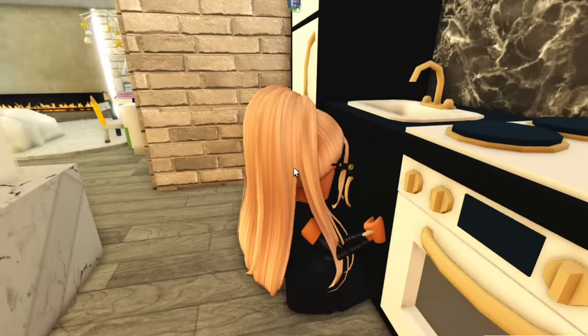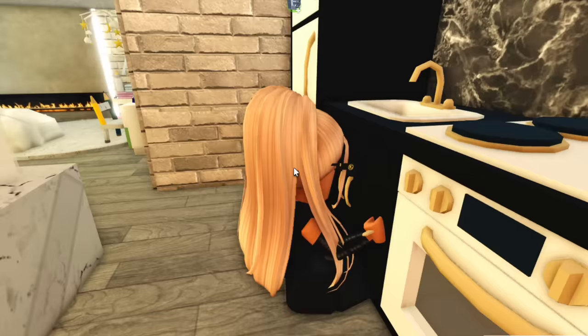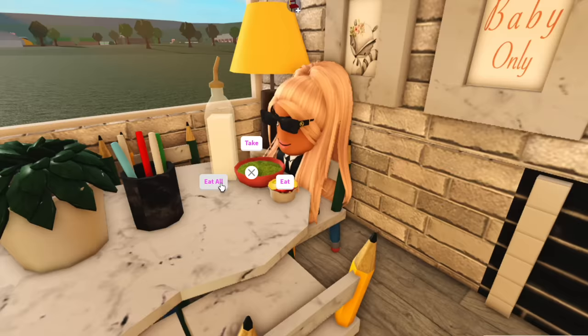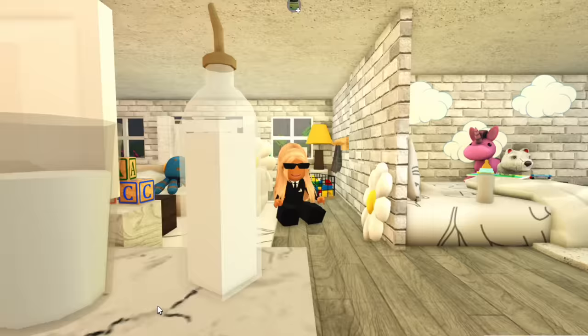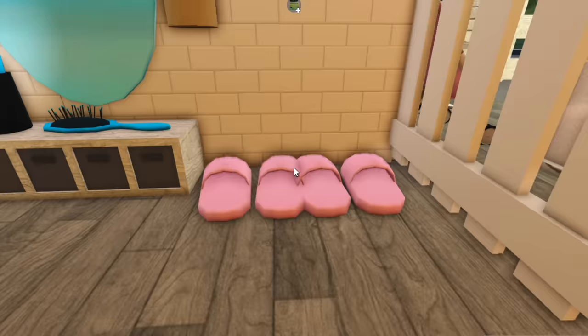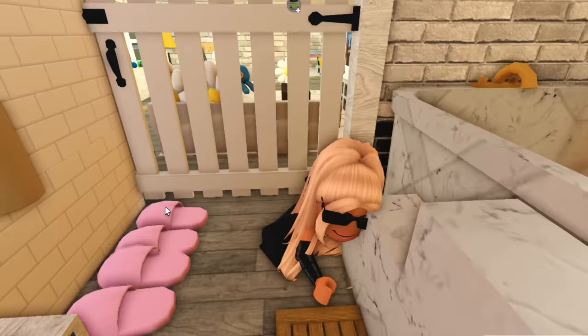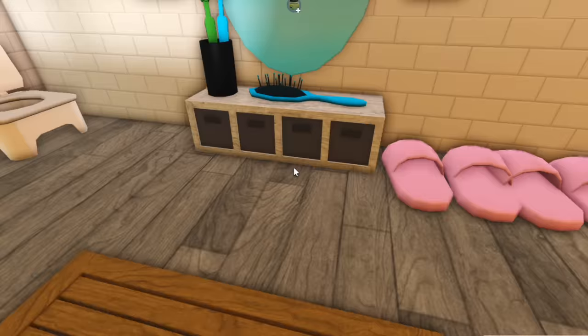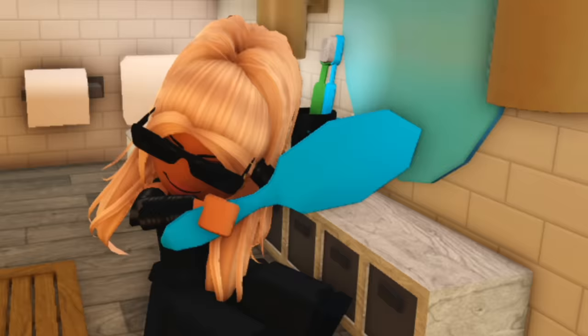Over here we've got the lounge room. Let's see if these lounges actually work - that's actually perfect! Look how cute this is, we have our little octopus on top. Looks like I'm getting devoured by this octopus! We can sit here and watch our massive TV - technically it's the smallest TV but as a baby everything's tripled in size. Coming over to the kitchen - I love this kitchen, it's so cute. I'm not even reaching the stove!